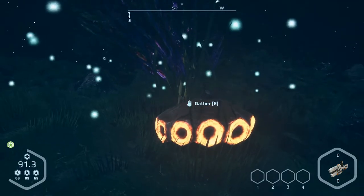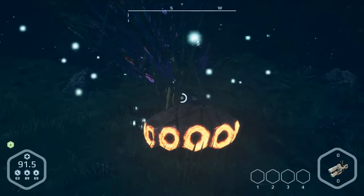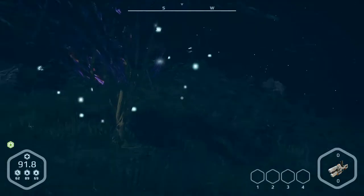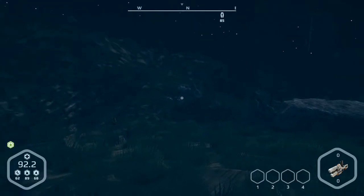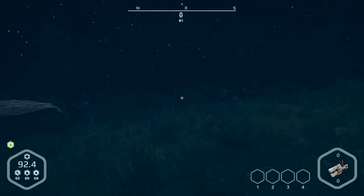Okay, we can gather that. Press I — we have three of them: fruit and dirty water. Okay, something else here? I think not — there are resources, I think. So we go back.